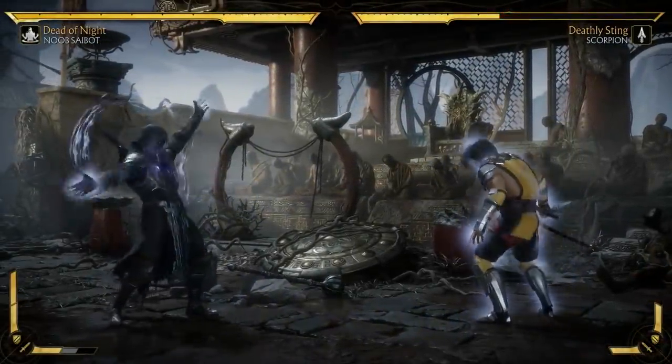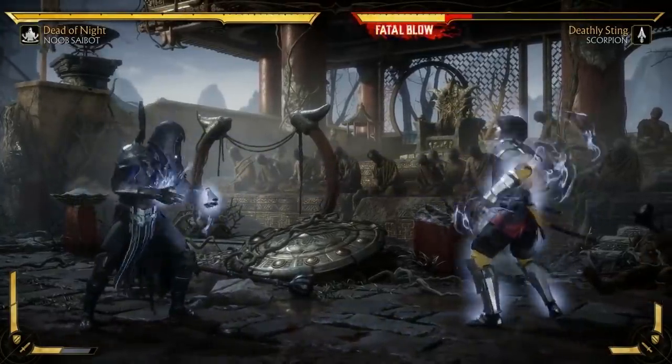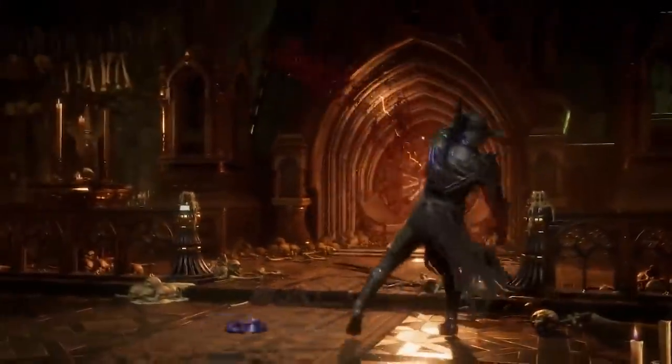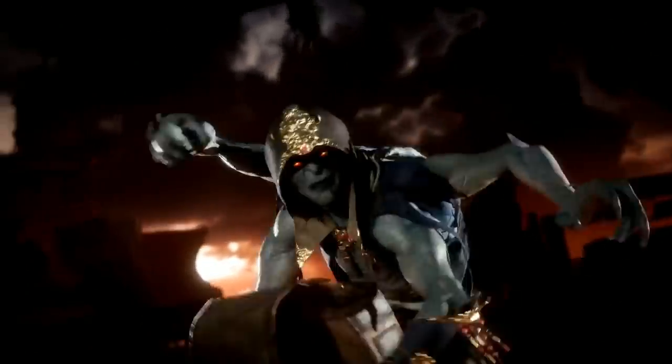He also has a new projectile called the Ghost Ball, which is unblockable and causes a great deal of damage if it lands. With this, I end today's video. Let me know what you think of these characters, particularly the Collector. For more, make sure to like the video and subscribe to Gamelution.